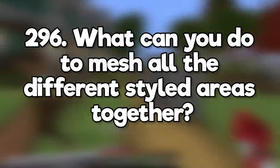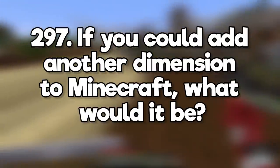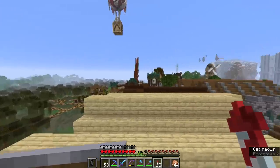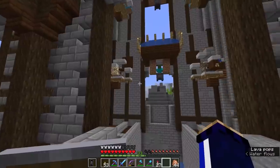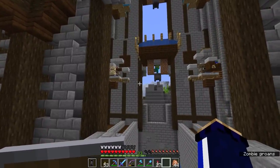What can you do to mesh all the different styled areas together? Build interesting terrain between them. If you could add another dimension to Minecraft, what would it be? I really really like the Twilight Forest mod, so probably that one. Do you think that iron farms should stay in the game? Yes — it'd be very difficult to do large-scale redstone builds without them, because the amount of mining you'd need to get that number of hoppers is astronomical.